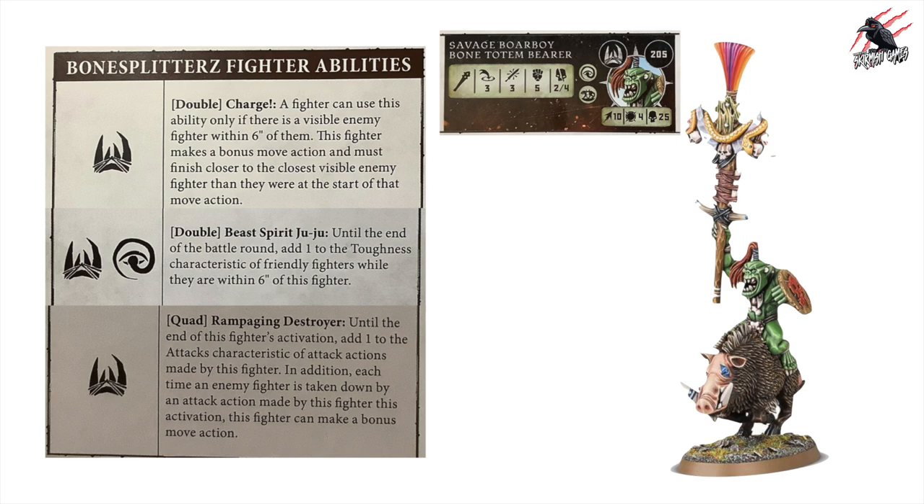He gets the Double Charge and the Quad Rampaging Destroyer for the Bonesplitterz Faction Rue Mark. But from the Mystic Rue Mark he gets the double Beast Spirit Juju: until the end of the battle round, add 1 to the toughness characteristic of friendly fighters within 6 inches of this fighter. This is great — put a few Boar Boys together as a pack to really improve their toughness, or use him with lower-point Bonesplitterz on foot, moving quickly between groups and boosting their toughness. A really fun tactic to play.